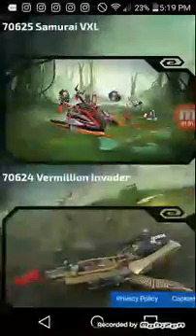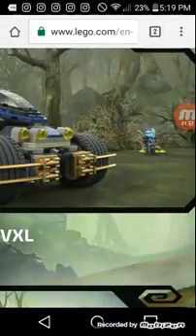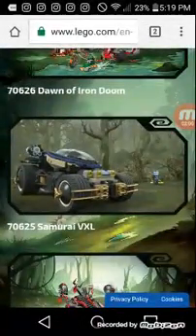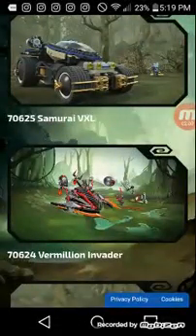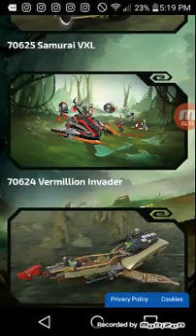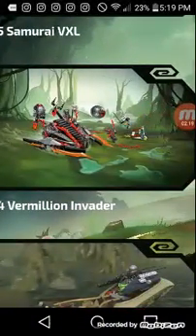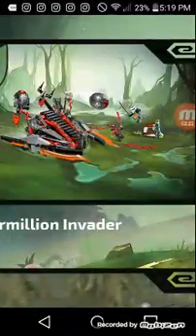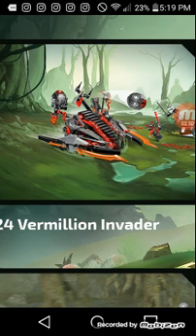And 70624 Vermillion Invader — you guys, looking at the Vermillion set, I never knew that it was Nya, because I wasn't really paying attention to the color. At first I thought it was Jay, but then I found out it was Nya because she doesn't have red on her, which is weird — it's more like maroon red. I like the set because I like those pods that are shooting. Vermillion could come out of them.